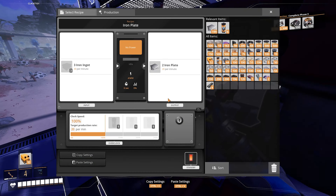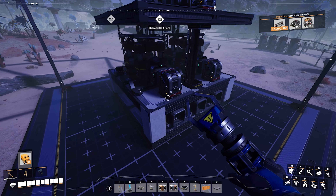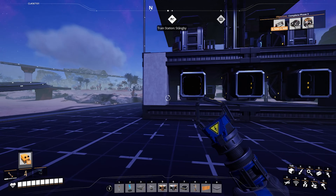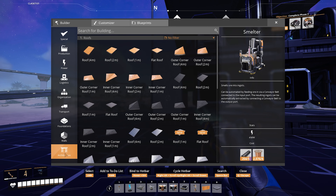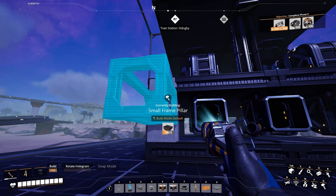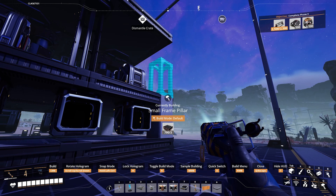So we're pretty much done here. Everything's iron, we have three constructors. Now all we have to do is make it look structural. You have a few different things you can do here, but it's real easy. I'm using my small pillar frames right on top of those concrete ones.